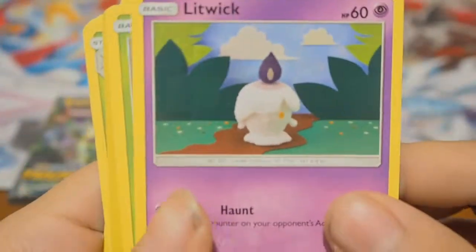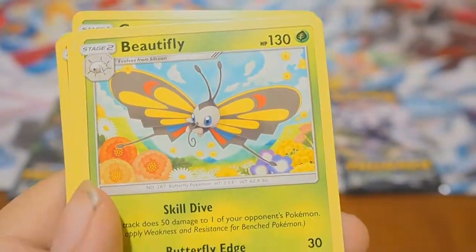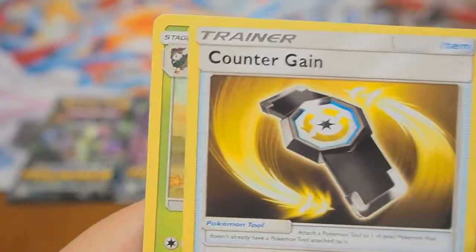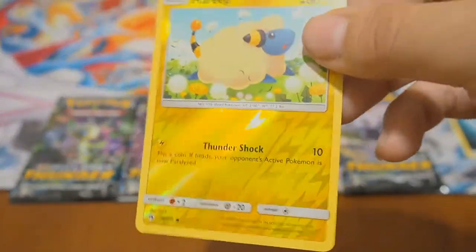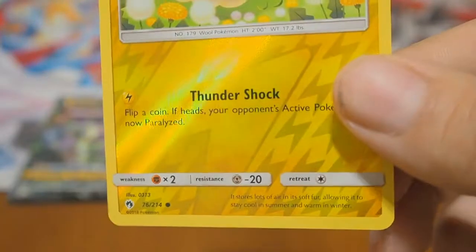Now that I've got that out of the way — Marowak, a Litwik, Chikorita, a Beautifly, a Dark Energy, Sudowoodo, Counter Gain, and a Girafarig. I'm pretty sure I missed one too — and this is a Reverse Holo. Yeah, that's what I missed. It's got a really cool pattern to it.